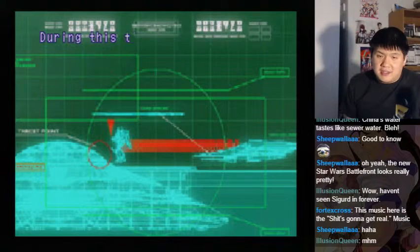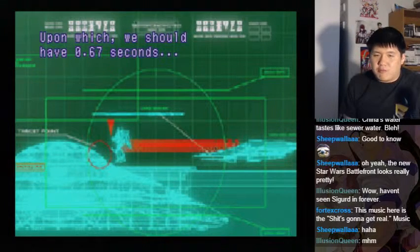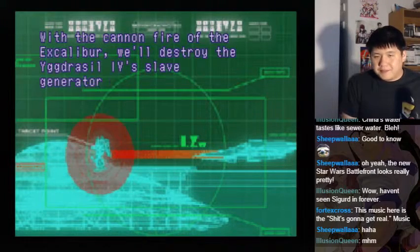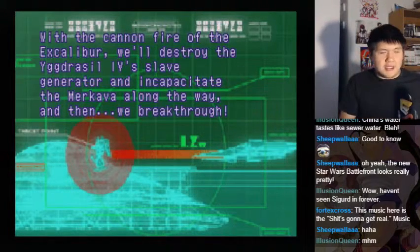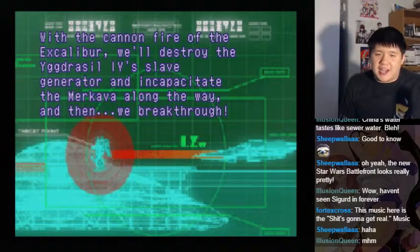There are a lot of steps here. Using this method, we can get right in Merkava's face. After it fires, it'll be defenseless. During this time, we'll block the muzzle of Merkava's cannon with Excalibur's Boran. Upon which we should have 0.67 seconds — that's very little time. With the cannon fire of the Excalibur, we'll destroy the Yggdrasil force slave generator and incapacitate the Merkava along the way. And then we break through.